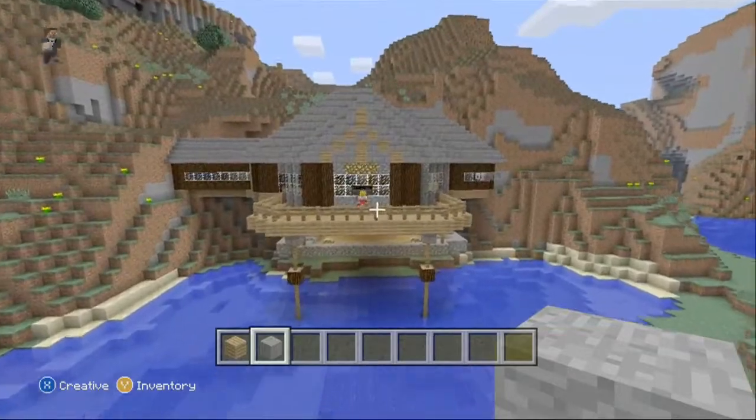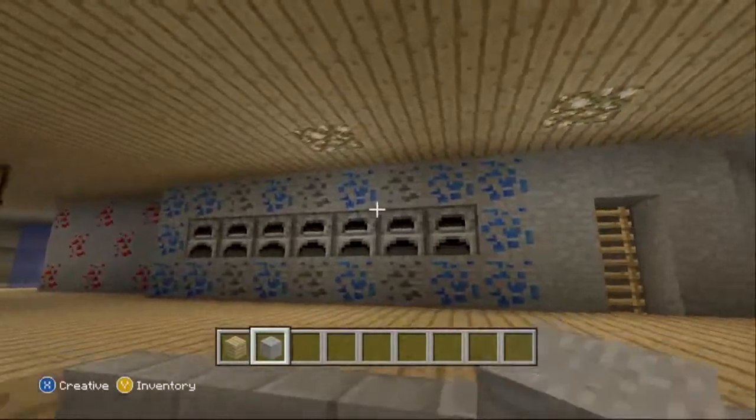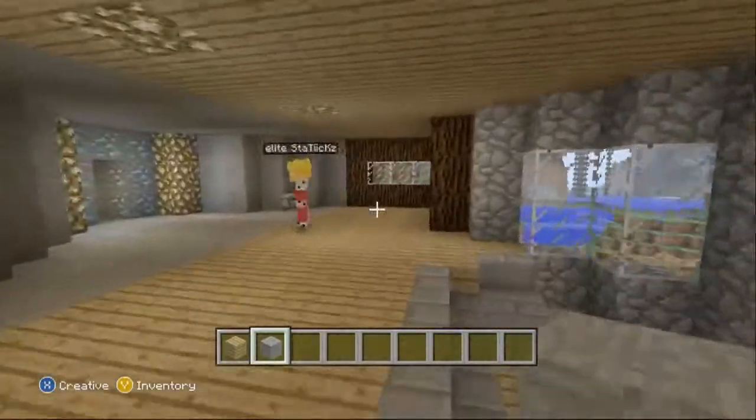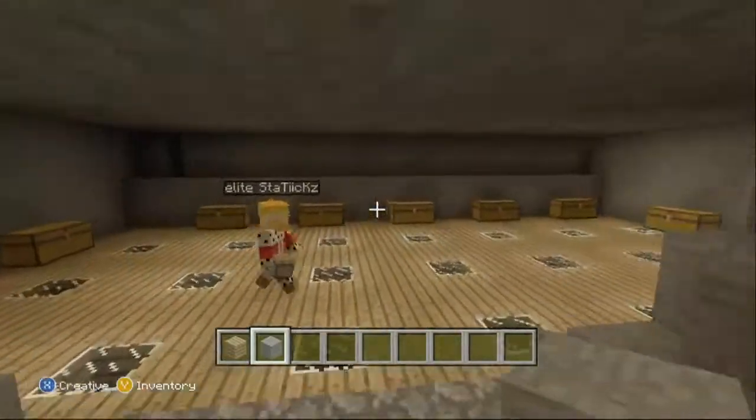As you can see, if you want to follow me through to the front room, we've got some lovely furnaces, and if I lead you over to this side of the room to the diamond doorway, you can see this is the storage area.